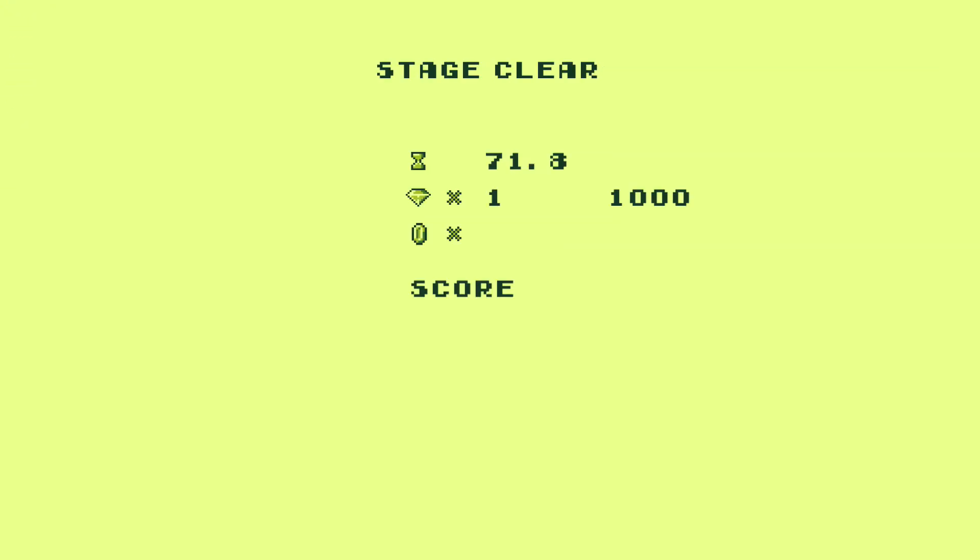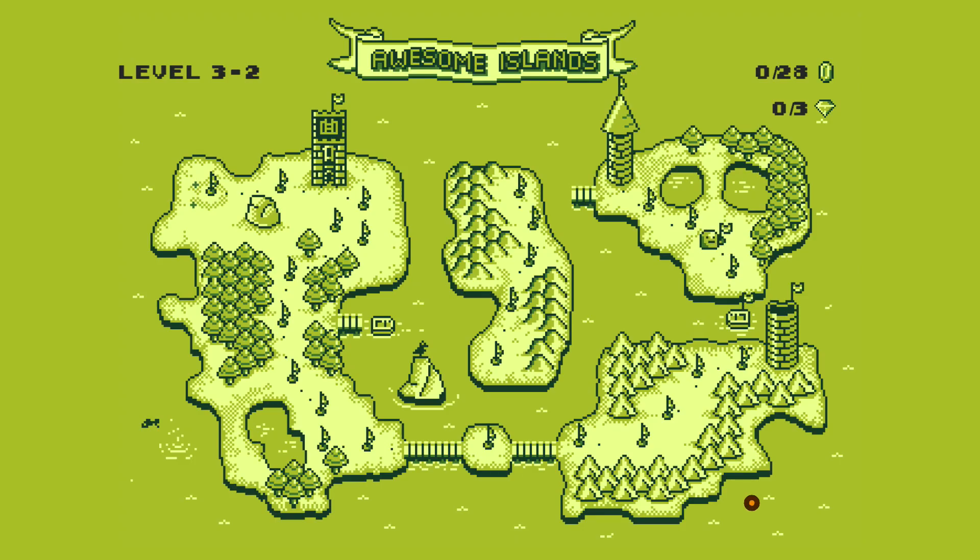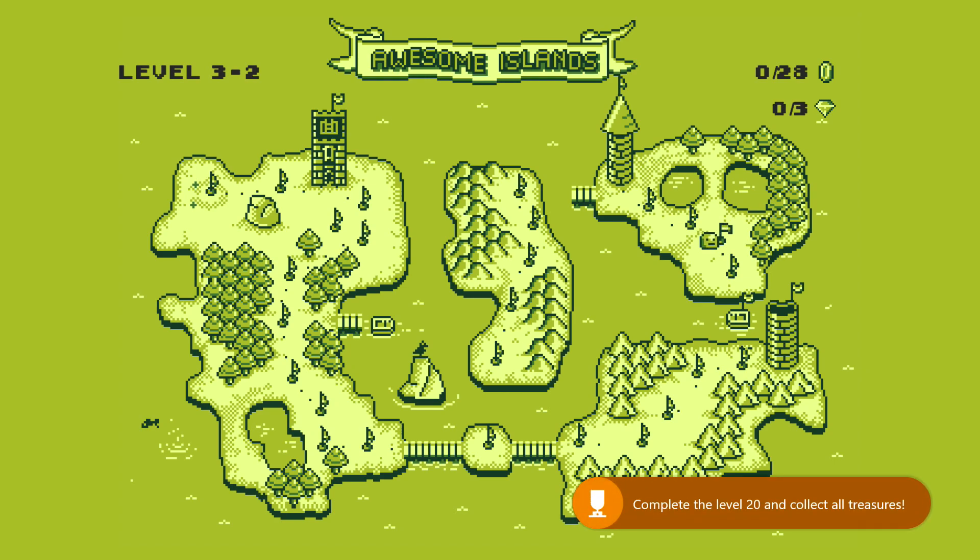A-okay, wrap up the level. Final gem count: one. Final coin count: 28. And that should be enough to get your achievement. There it is — 30 Gamerscore. And that's all there is to it.